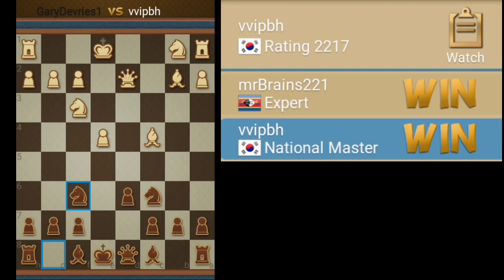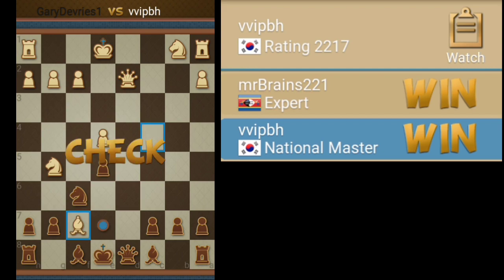We go knight first, bishop later. Got to watch out for the pawn coming through, and of course we've got to watch out for the overload of F7. Decided to defend with the knight, which doesn't really work because there's a number of combos there, one being bishop takes, which we take. So decided to move the king out.